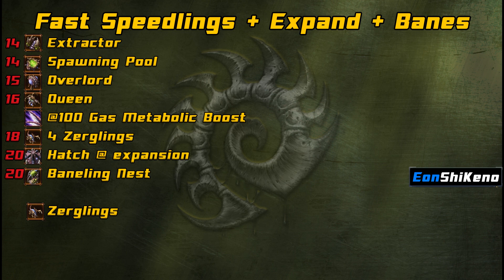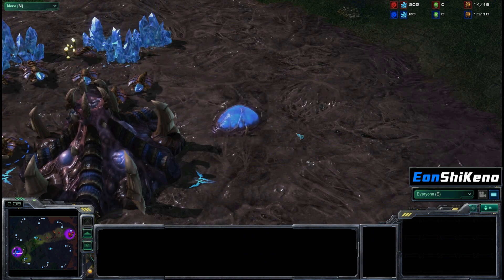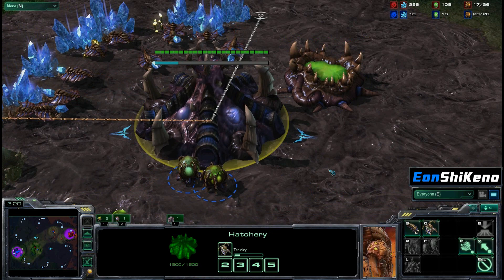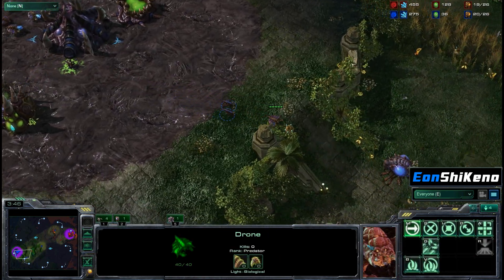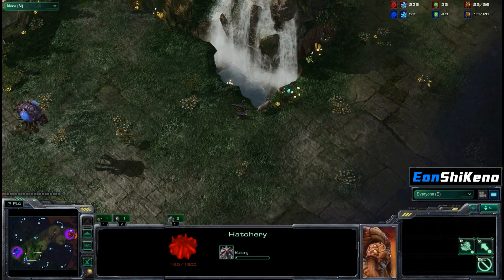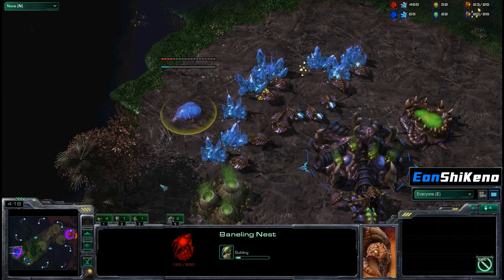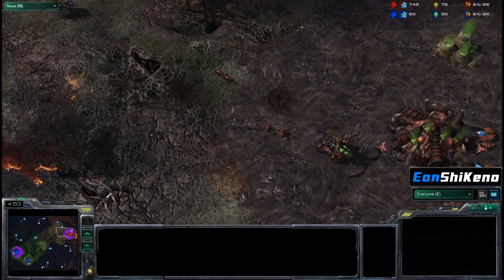We've got your overlord at 9, your gas at 14 supply, your pool at 14, overlord at 15, queen at 16, and once you get 100 gas, you're going to start your speed. I like to pull two guys off gas once I reach 100 gas, that way I can get enough minerals to make my four Zerglings. Right after that, you make your four Zerglings at 18, after your queen finishes, and then you'll be able to set up your expansion at 20. Once I get enough minerals to make those Zerglings and that expansion, I like to put those two guys back on gas, because as soon as you start your expansion, you're going to want to throw up a Baneling Nest at 20 as well, and then you'll be pretty much set for the rest of the game with continual Zerg production after that.